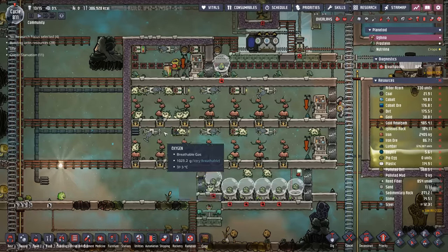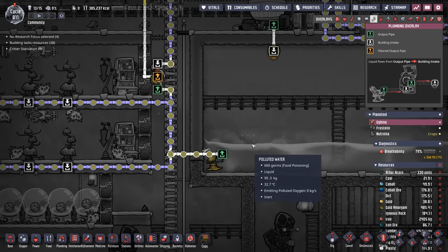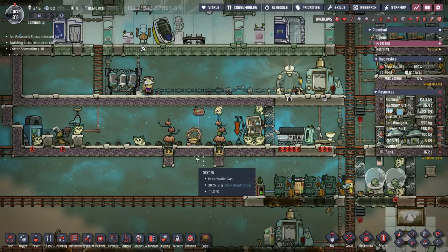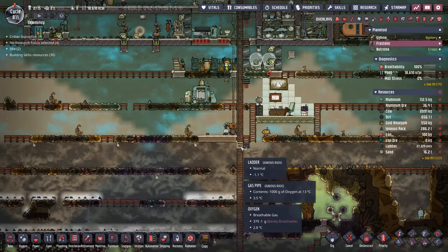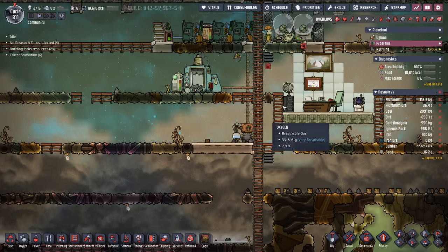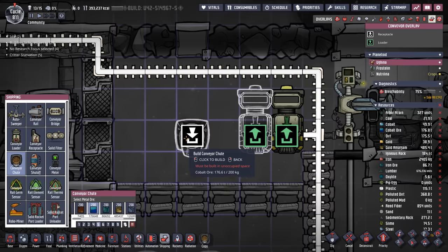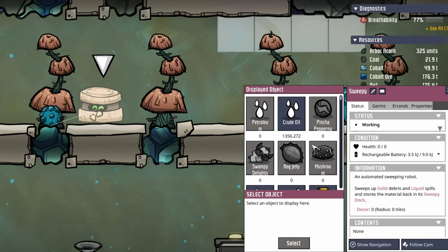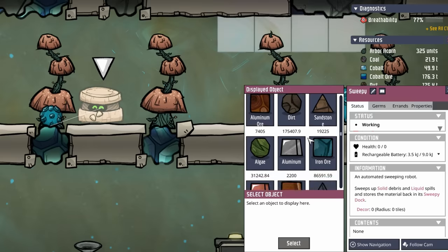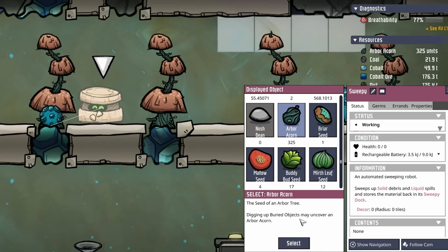With all these trees planted we're going to be able to uproot a couple. Right now we're feeding all those trees the polluted water we have on the planetoid itself, but once that runs out we'll reduce our polluted water requirement down to 10 trees here. With two trees over on Frostine that'll give us the 12 trees this cool slush geyser can support. Over on Frostine, this carbon skimmer absolutely crushed all the carbon dioxide. The pufts are going to be dropping all sorts of oxalite, bleach stone, and slime. And out of all the objects we could have Sweepy display, lumber isn't one of them — very sad. An arbor acorn also works, I suppose.